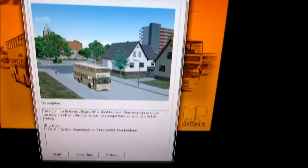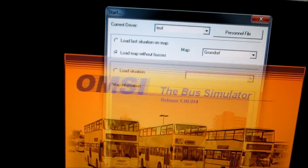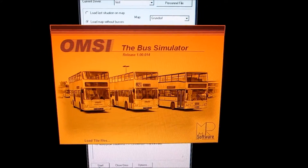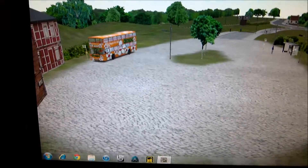Now you're going to load the map. Don't click 'Load Situations' — click 'Load Map Without Buses', which is this option. The map is Gundorf. Click Start and wait for it to load. Map loaded. That is an AI bus; that's not the bus we're going to drive. We're going to select a new bus.